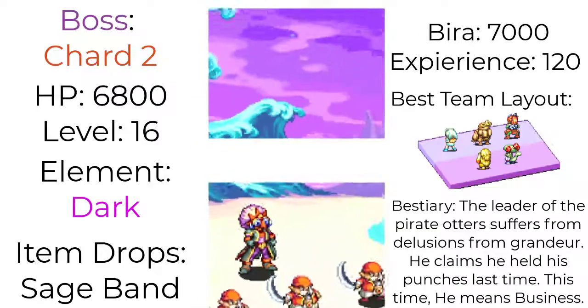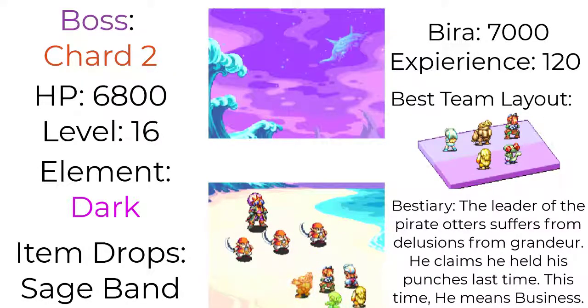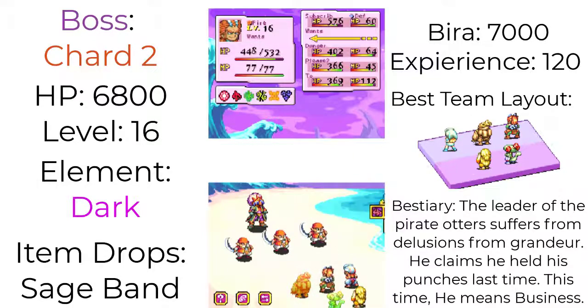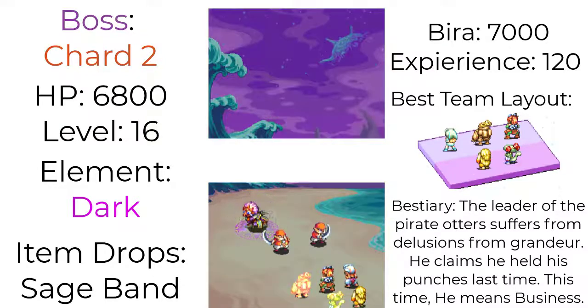The second Chard fight isn't too bad this time around, though you still have to be cautious of some aspects. The big difference is Chard and his loyal pirate otter minions stopping you in your tracks. These guys have the same stats and movesets from when you fought them on Gren, so they only have two attacks: Meek Slash and Leaping Slash. These otters are relatively fast, so taking them out should be your first priority. They can drop your defenses and blend shard attacks from the back, stacking damage over time.